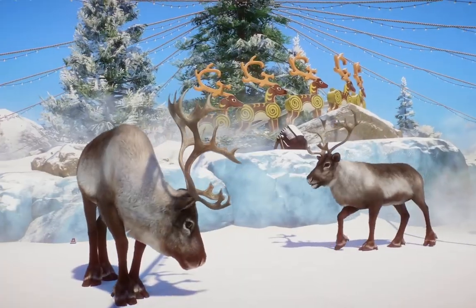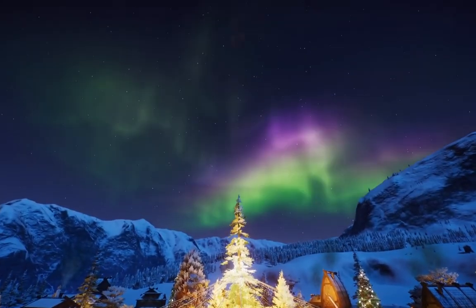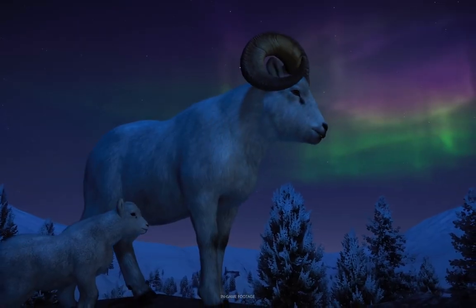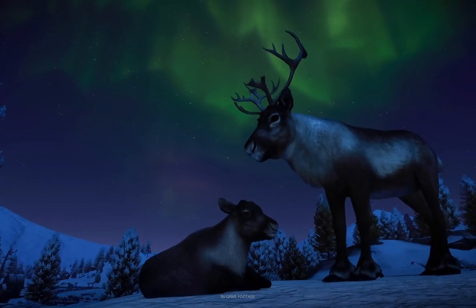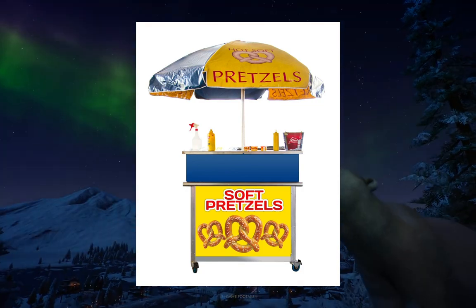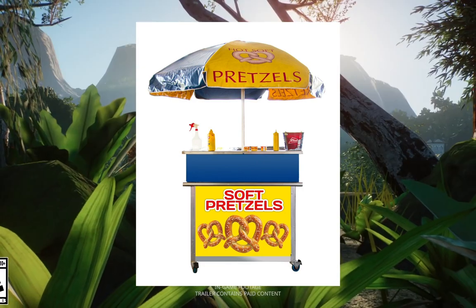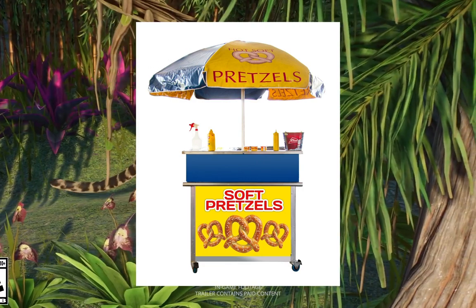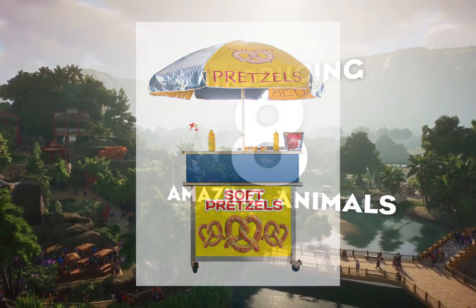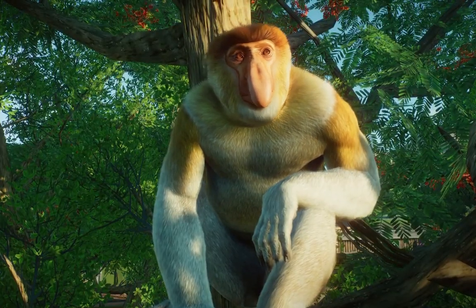I'm interrupting myself here because I completely forgot an important mechanic: in addition to vending machines, guests should have an additional way to receive food and drink. I think stands and carts would be a really cool inclusion for facilities. Being able to have guests go out and get pretzels, hot dogs, and bratwurst fits perfectly with the European theming.